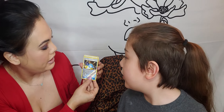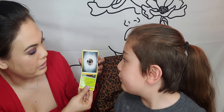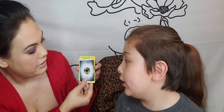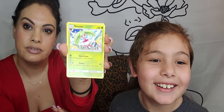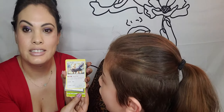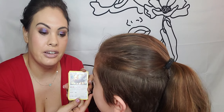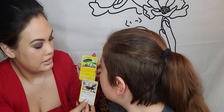A Rare Candy — we haven't had one of those! That's actually our first Rare Candy. Then we have a Parasect — I don't think we have that one. What type of energy do we have? Oh, we don't have her yet — Stantler!